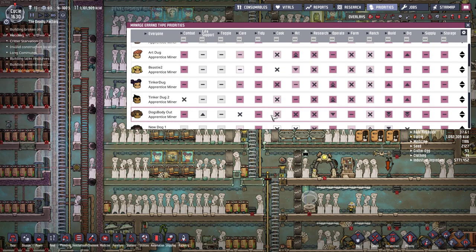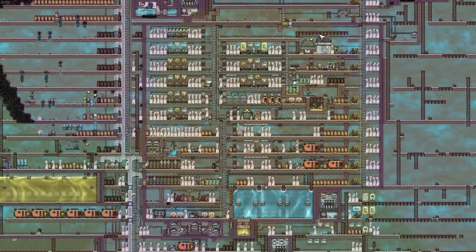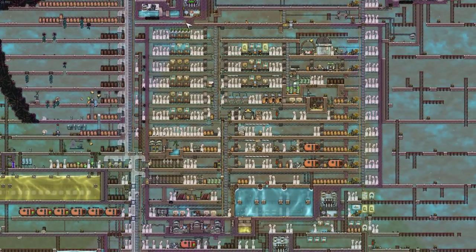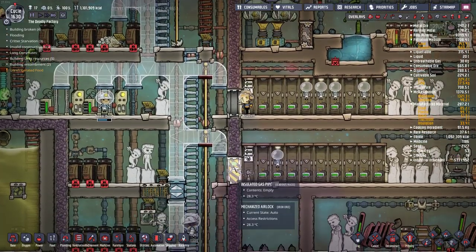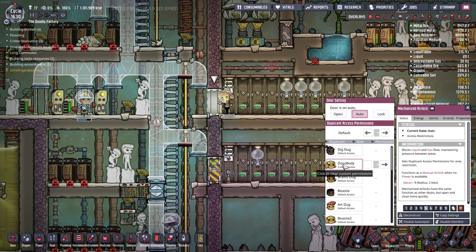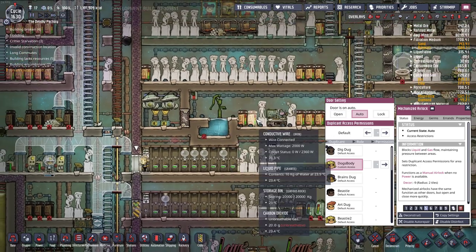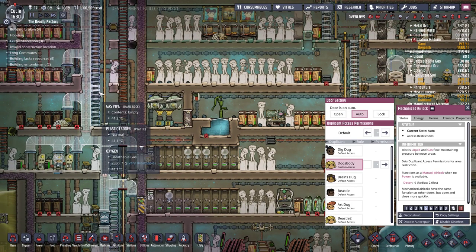The last variant depends on your playstyle: a 'Dog's Body Out'. The only difference between a Dog's Body In and a Dog's Body Out is that I have a tendency to seal my bases. There's an internal base where duplicates live, eat, and do their basics, with only one exit. The Dog's Body In is not allowed outside — they cook, clean, and take care of the internals of the base but don't leave.